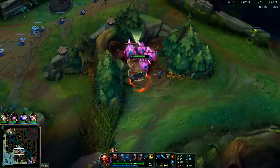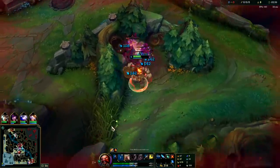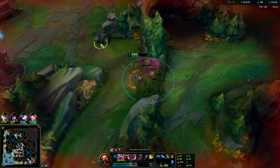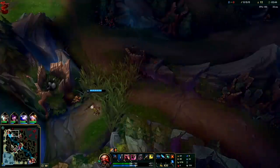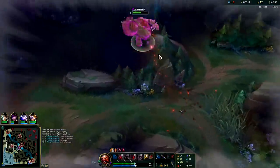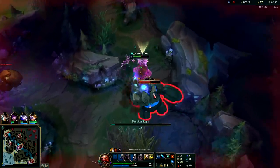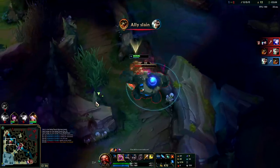We used our W a second early there — it would have been better to hold it so we could have hit our passive two seconds sooner. Going to pull off, turn back in, waiting for our Q to come back up. Just like that — bada boom. Going to go to our blue buff now, then probably head to top lane. We just eat him out of his auto attack and kite him around our Q. We'll go ahead and smite the blue buff and head top.